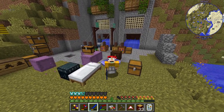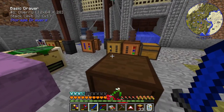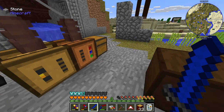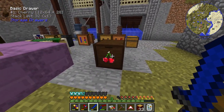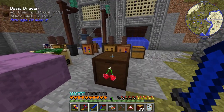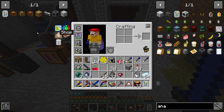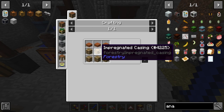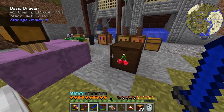All the machines are made now. With the squeezer you can make seed oil from cherries, which is great because cherry trees drop a lot of cherries — at least a stack per tree. We need the seed oil to craft impregnated casings in the carpenter, and then we can make apiaries from those.